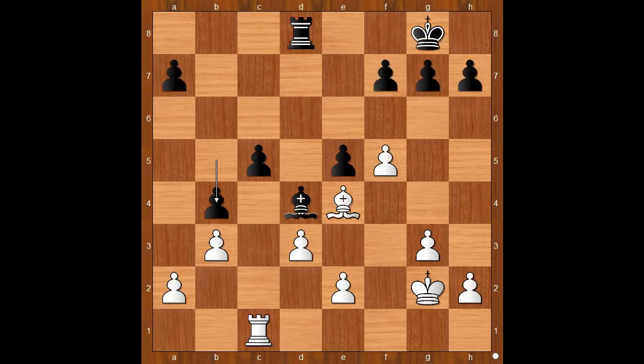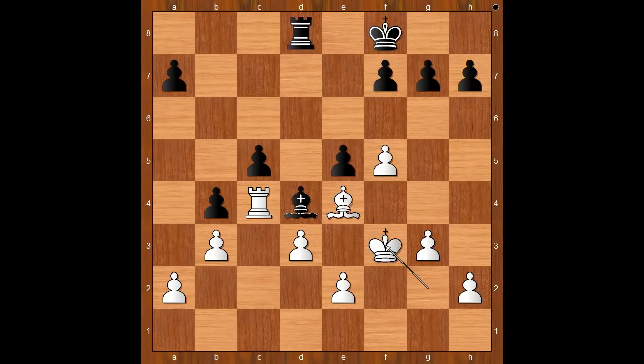First move: rook to c4, king to f8. Naturally, black wants to centralize the king. King to f3, threatening e3, winning the pawn. Rook to c8, e3.